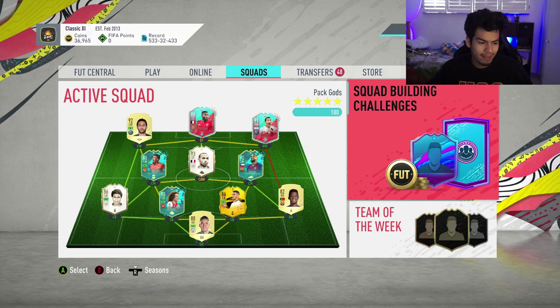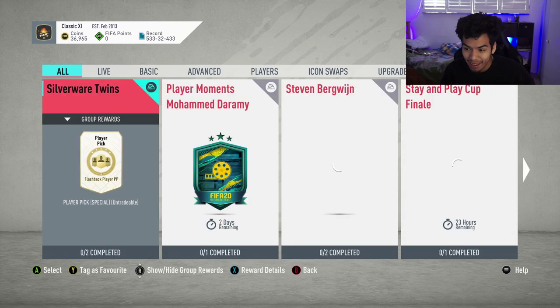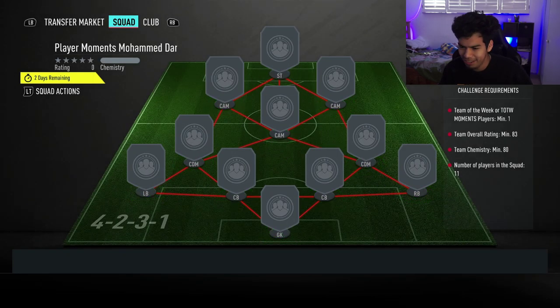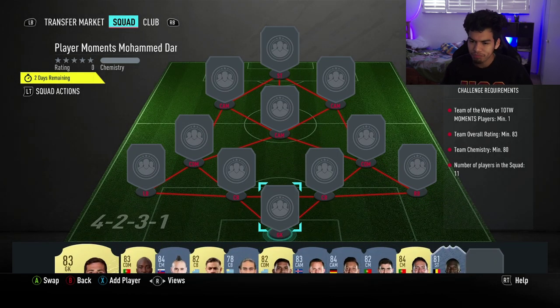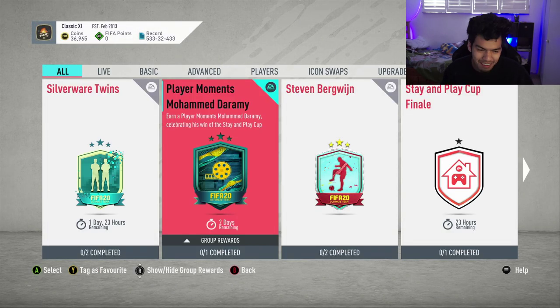What is up dudes, welcome back to another SBC cheapest solution. Today we have the Player Moments Muhammad Durami SBC cheapest solution. I didn't even take a look at his in-game stats — I want to take a look at those, but guys, this is a very weird SBC.